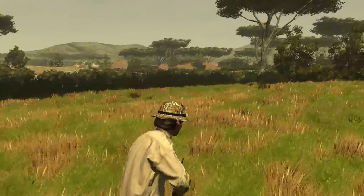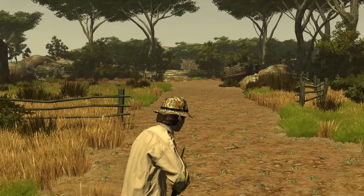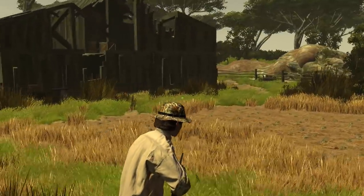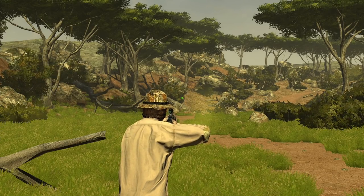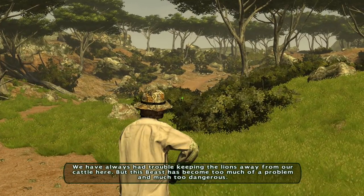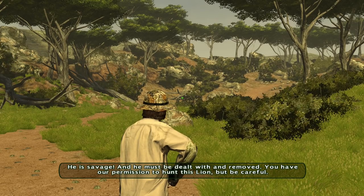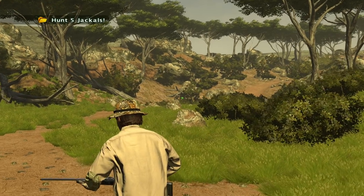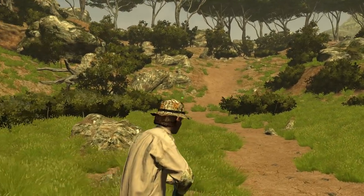I'm guessing the lion thing will happen soon. Is that like some beat-up cabin? This has to be the area where we get to face off against that lion. Here goes nothing — this should be interesting. So we found the abandoned lodge. We've always had trouble keeping the lions away from our cattle here, but this beast has become too much of a problem and much too dangerous. He is savage and must be dealt with and removed. You have our permission to hunt this lion, but be careful. Good luck, my friend. We also have an objective to hunt five jackals, so that's pretty cool.